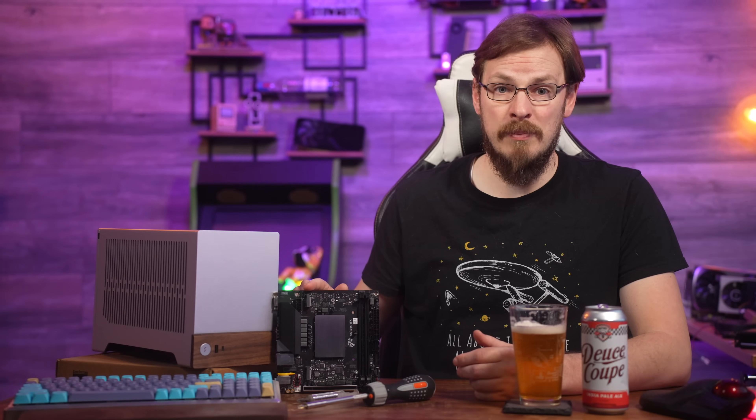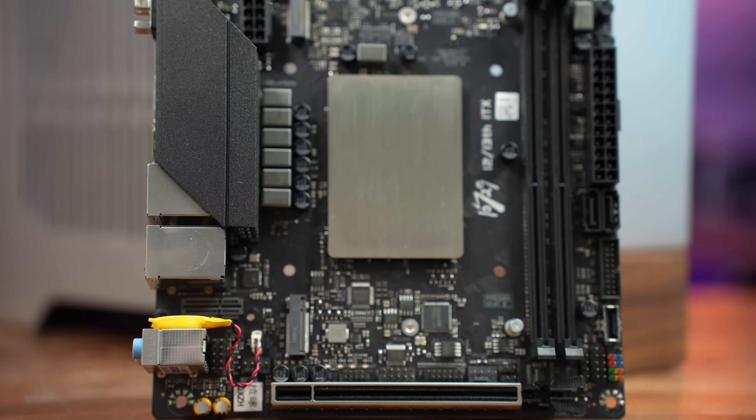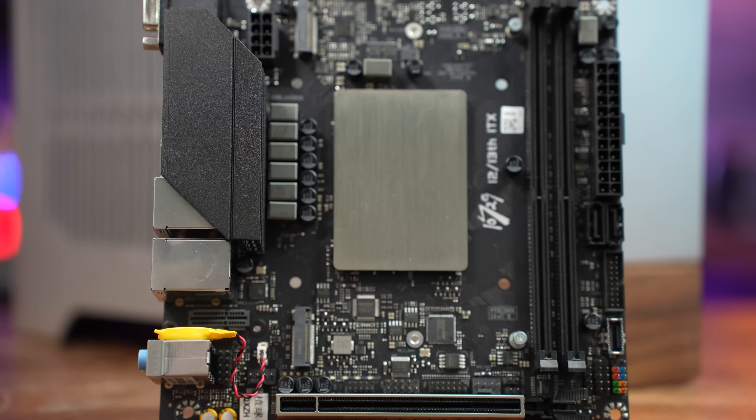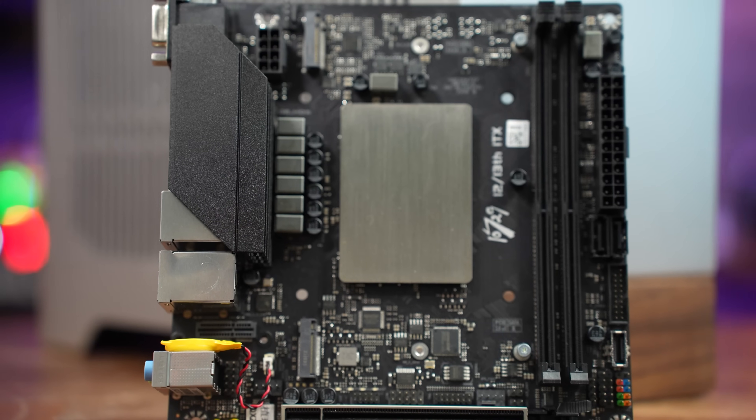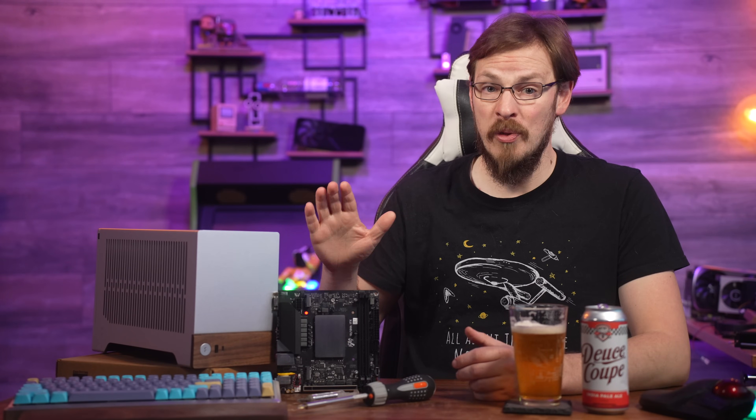When I said in the intro that these 10729 motherboards had me unreasonably excited, I really did mean it, because the ones I've tried here have been unlocked from the factory. That's right, no need for weird BIOS modifications or sketchy downloads. These will run at 105 watts unlocked from the word go.